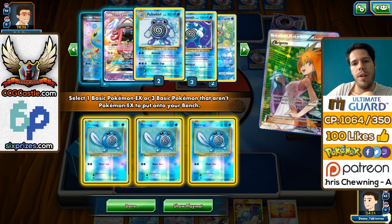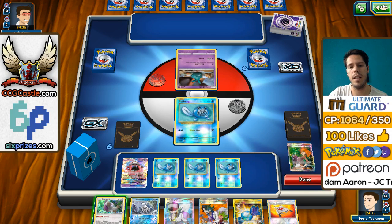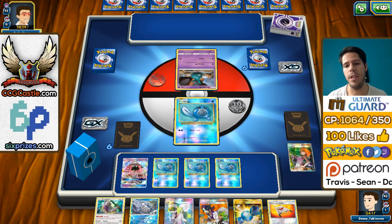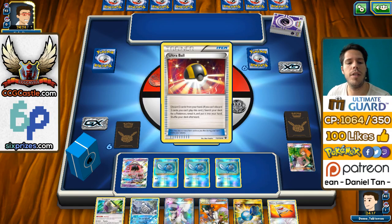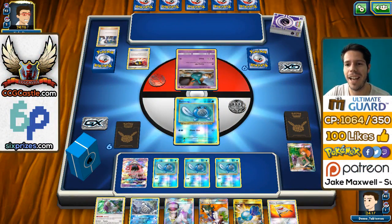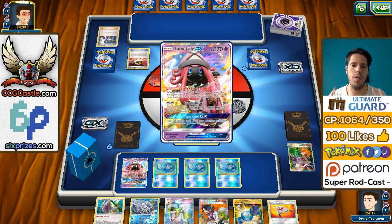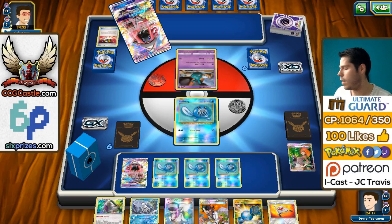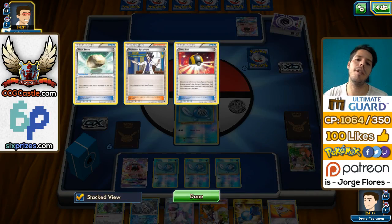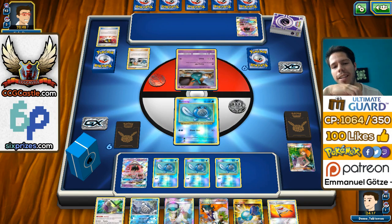I'm just going to go full Poliwrath power here. The Confusion Poliwrath is in my hand so I'll just pass. We apparently get a new follower on Twitch — that's what that sound means. I don't know how to turn that sound off while not recording on the Twitch scene. It's weird that all of the scenes are active at the same time — I feel like that might be the reason OBS takes up a lot of resources. We get Tapu Lele from my opponent for a Brigette. My opponent must be thinking: what the heck is this deck running? We're experimenting — we're doing Pokedex and having some fun.